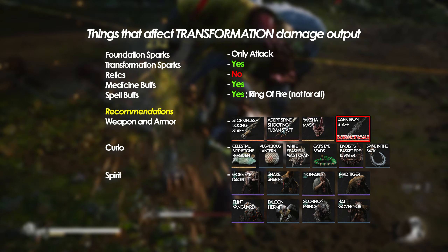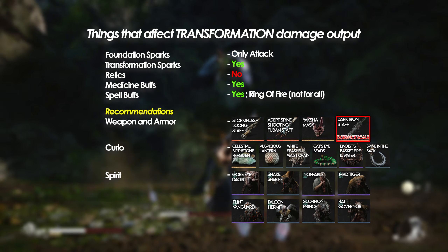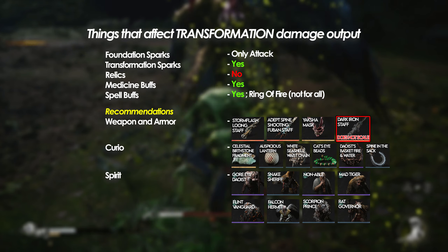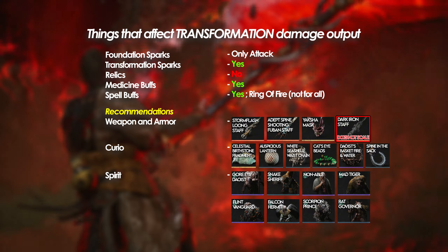So I don't really recommend using Dark Iron Staff if your goal is to maximize your transformation damage output. As for Kuros, I think Auspicious Lantern is a must for any builds with Cloudstep. Zalwis Budget of Fire and Water is optional, and Spiny in the Sack is really good for poison builds. For Spirits, the first row is more of a generic buff and the second row will be element specific.